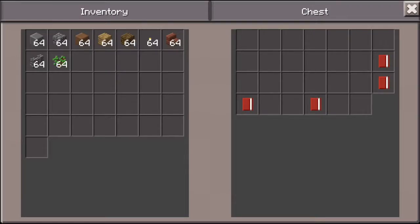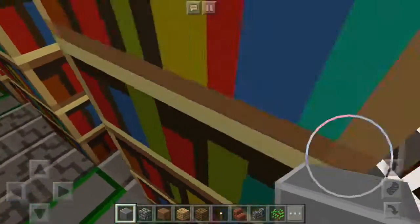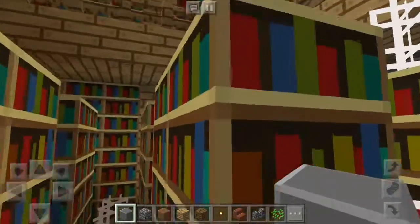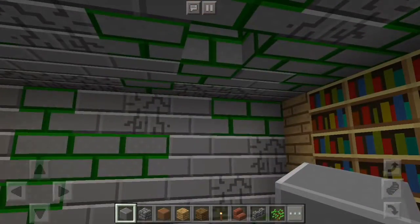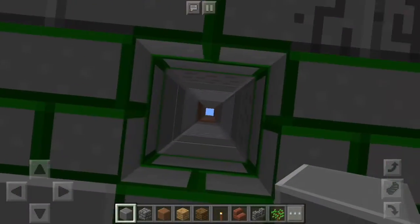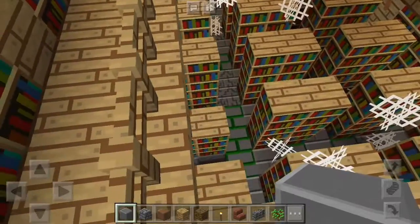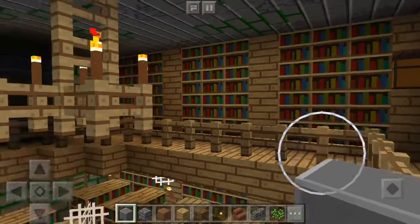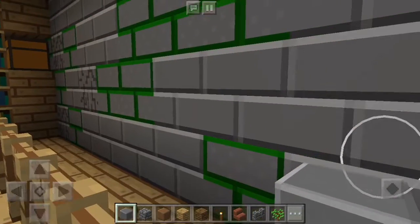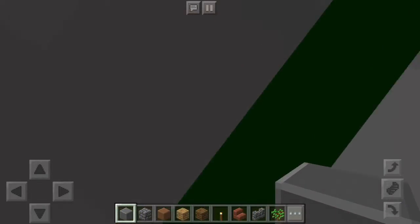So there you go — I got books there. We basically fell right into the library, so you are right next to a Stronghold. Not bad. Let's see what else the village had to offer.